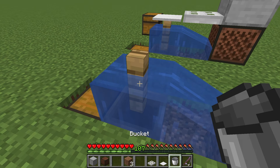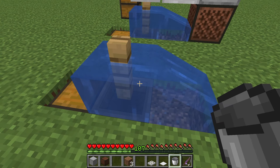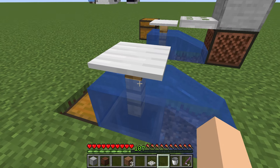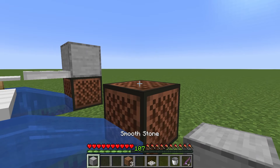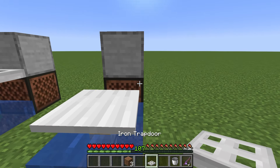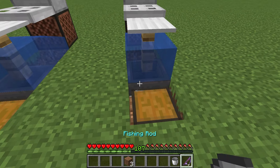Waterlock the fence like this, then place a pressure plate on top of the fence. Place the note block right there with a full block on top of the note block. Place your iron trap door on the bottom of the full block and that's it — your farm is done.